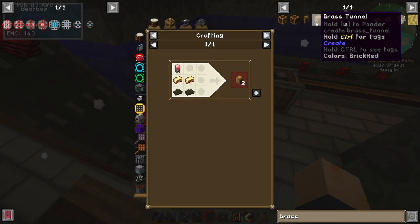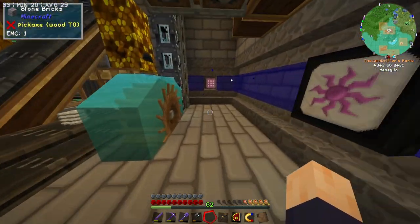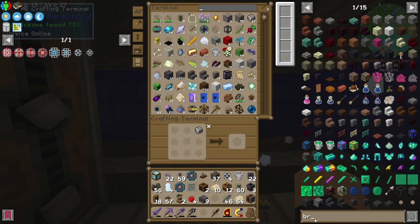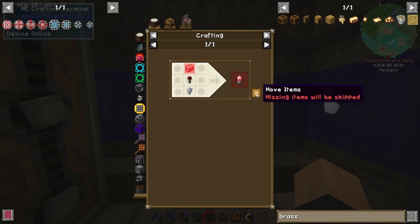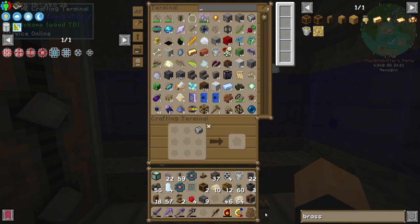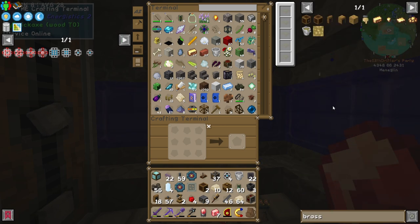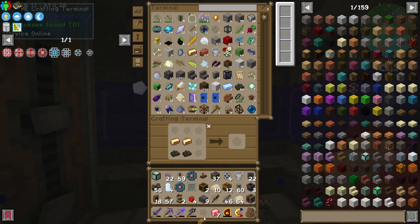I'm not entirely sure how brass tunnels work, so I've been putting off using them, but I think in this instance it's probably going to be our best bet. So if we just type in brass and get ourselves a brass tunnel — what are we missing? The electron tube, which is polished rose quartz. Give me the electron tube. There we go.